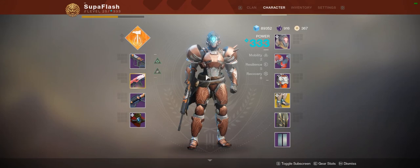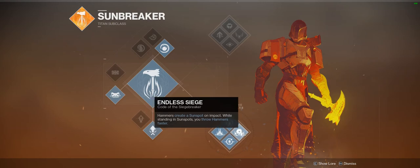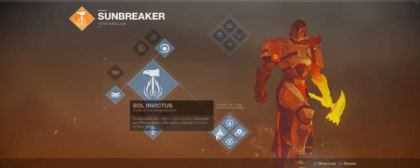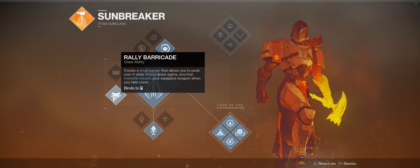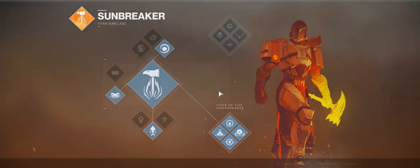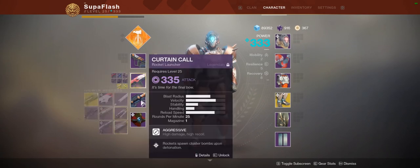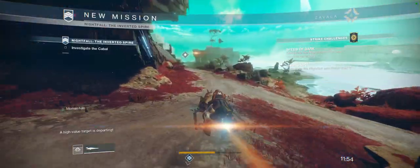Alright, we're back. We're gonna run another Titan through here, this time the Sunbreaker. I like this bottom tree for more hammers on the boss, along with restoring health if I catch an add, and the Sunspots. I think overall it's just better. I'm gonna try fusion grenades here and use the rally barricade to try and get the damage script skip on the boss. I'm gonna try to go flawless.